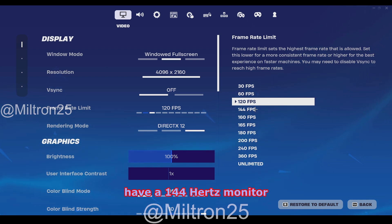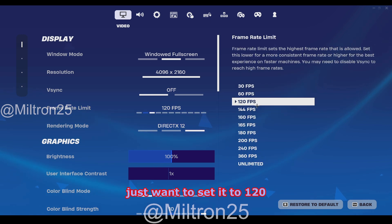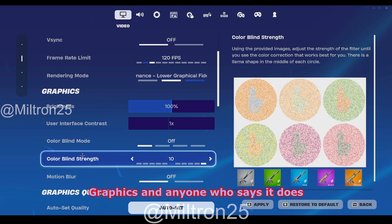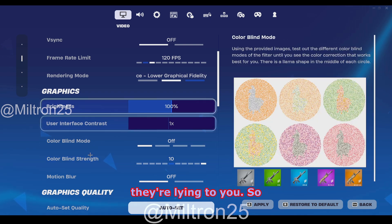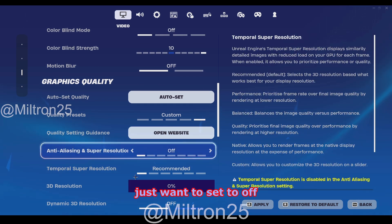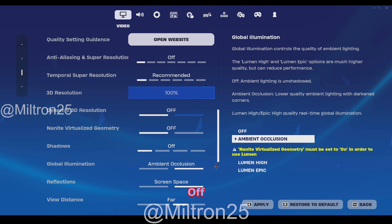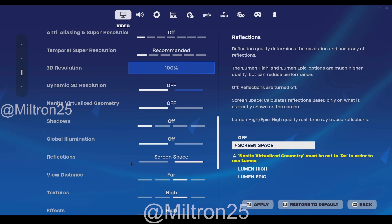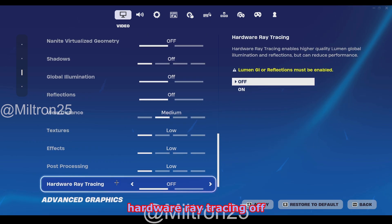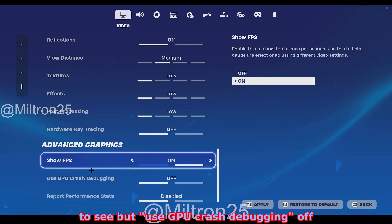If you have a 144Hz monitor then set it to 160. If you don't know, it's probably just 60fps so set it to 120. Rendering mode — Performance Mode. These do not affect your graphics and anyone who says it does is lying. Motion blur off, Quality Presets custom, this you just want to set to off. 3D resolution 100, everything else off — view distance medium, textures low, effects low, post processing low, hardware ray tracing off.